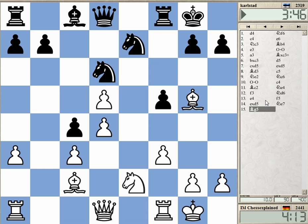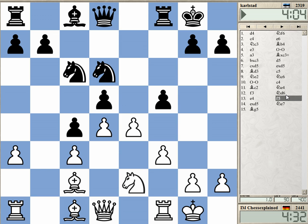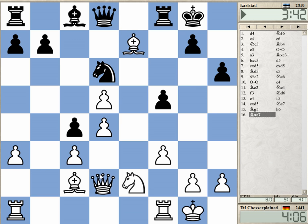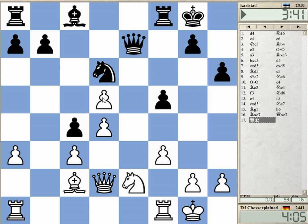c4 is so amazingly bad because it concedes any sort of pressure on the center immediately. If he doesn't play f5 here he gets run over with e5. Besides, d5 is hanging, but now I can take and I will just keep the d-pawn, and he's awfully weak on the light squares.